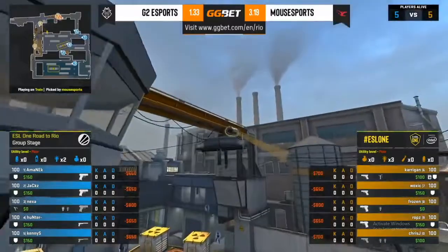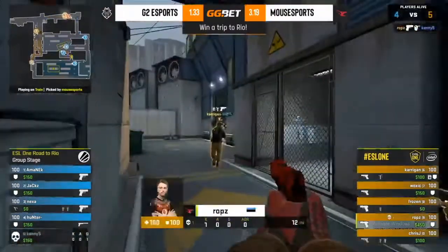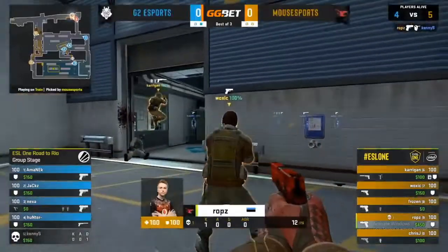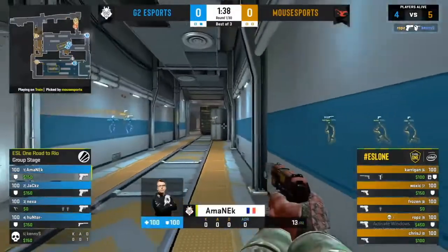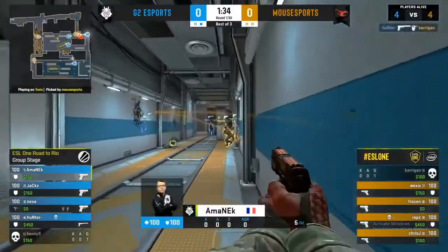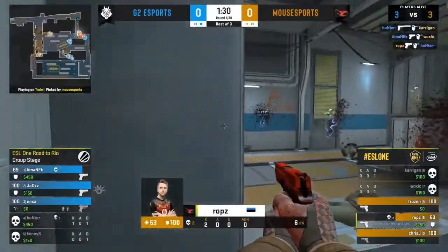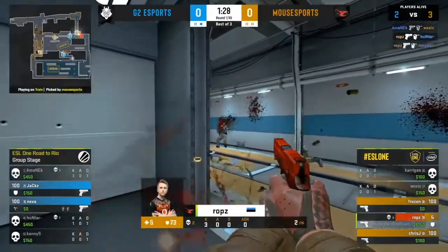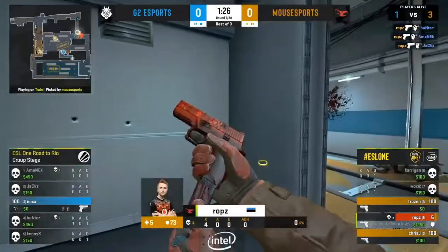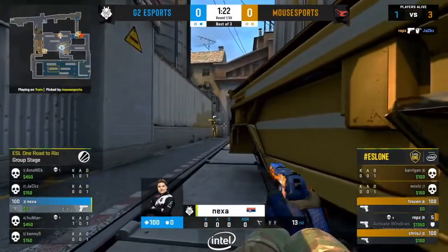We're going to be seeing a fast smoke towards Connector Inner. Goes all the way in towards Connector inside and Robs finds a beautiful shot. That's Kenny S going down - a bit of aggression there towards Ivy. Smoke is down and Amanek to defend. It's going to be Hunter - he's out. Robs will claw it back with a sensational second. This is why they give him the P250. Four kills - Robs has won this round on his own.